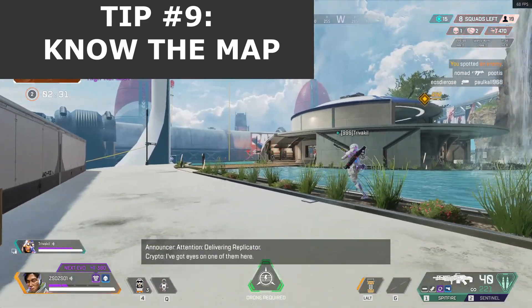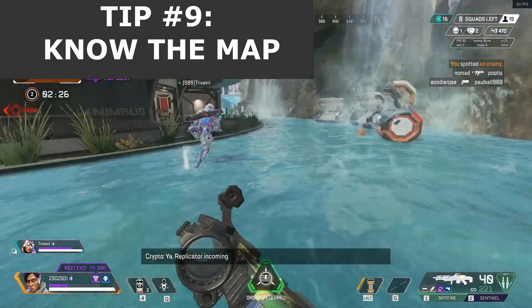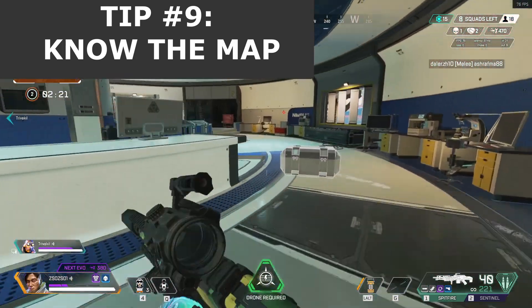This is all because in the middle chest, there's always a guaranteed legendary item waiting for you to start with. If you didn't know this, I suggest you to start researching the maps, which currently includes Olympus and King's Canyon.